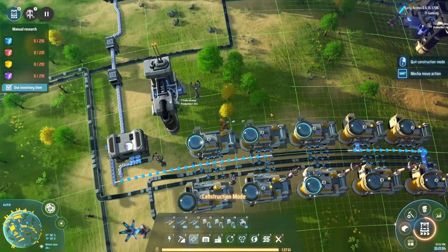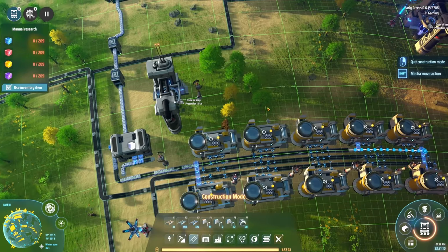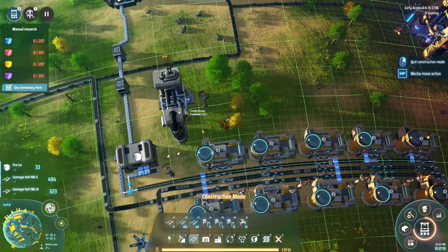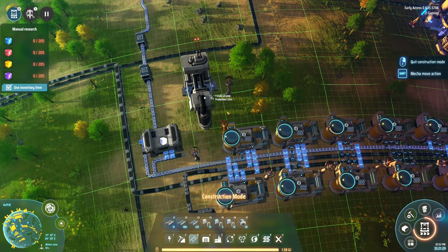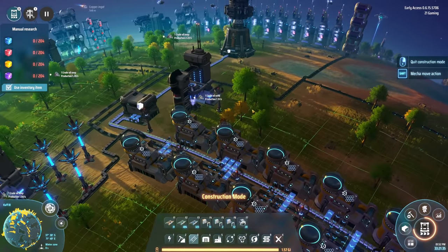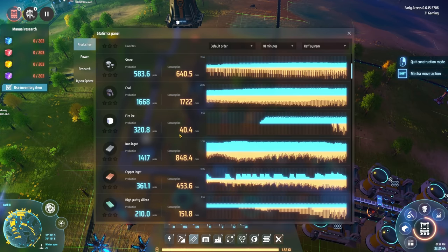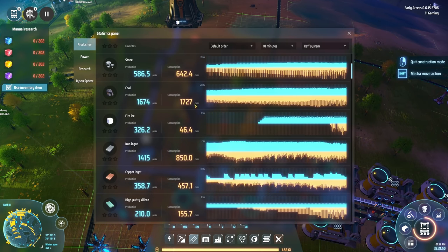There we go - that'll be so much better. We're gonna have so much graphene coming out of this it's gonna be fantastic. Get in here fire ice! Those connections are good now. So much graphene - it feels so good. Graphene has always been such a pain. Let's look at our utilization - fire ice: we are producing 318 but only consuming 39 to 40.